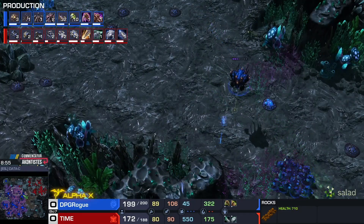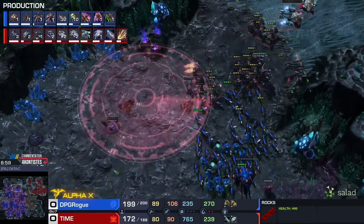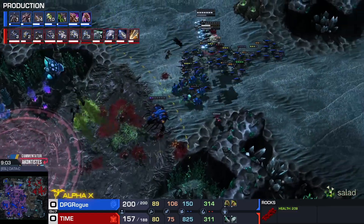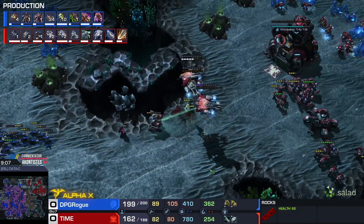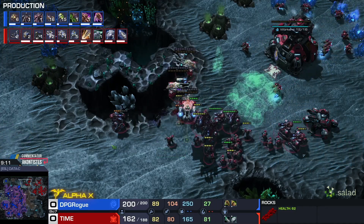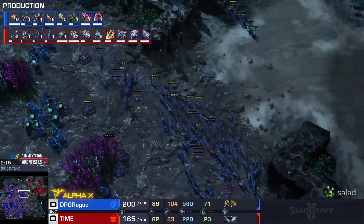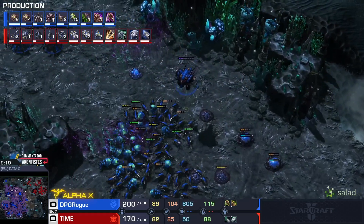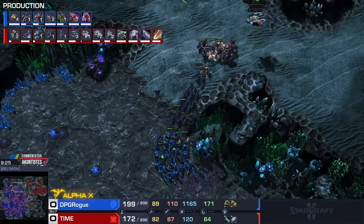Hive in the making for Rogue, soon to be plus two plus two on melee and carapace. Here comes the army of the Zerg — beautiful connections from the Banelings! Time saves as many units as he can but he's definitely lagging behind in army right now. Rogue is booming completely out of control of the map, side blockers completely controlled by creep.